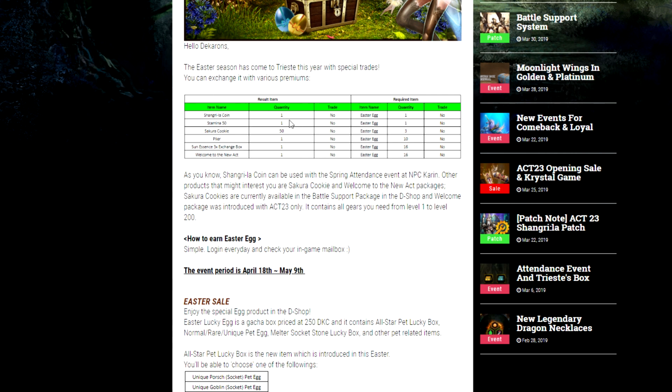You can get Stamina 50, which is used for AFK farming. This is probably what I'm going to be exchanging everything for, because this event is going on for 21 days, so if you exchange that you get over 17 hours of AFK time, and I think I'll probably take advantage of that.